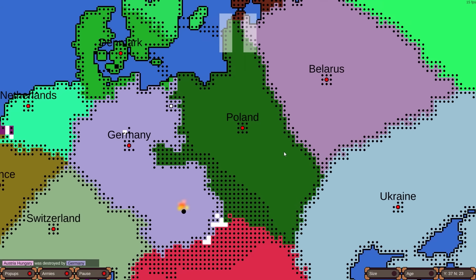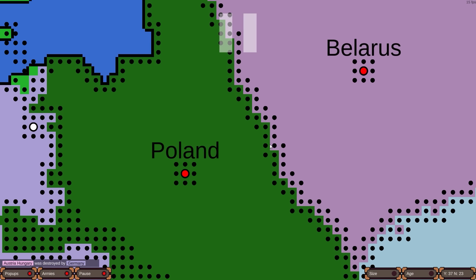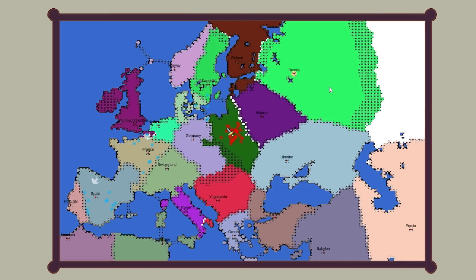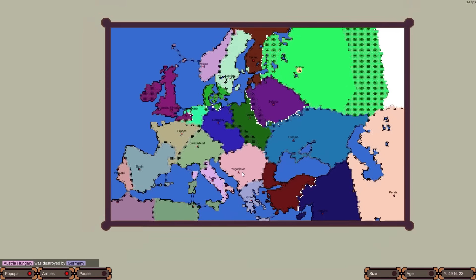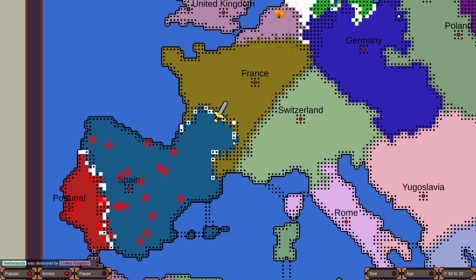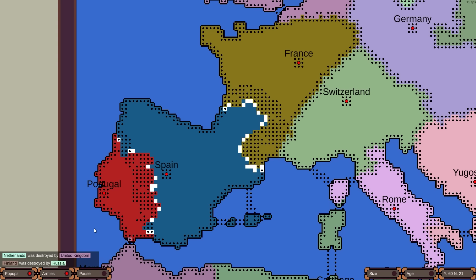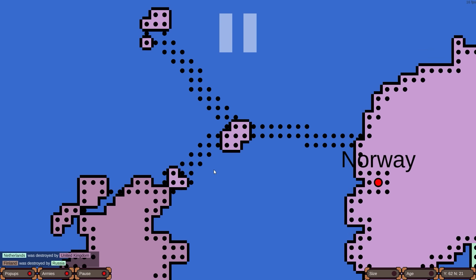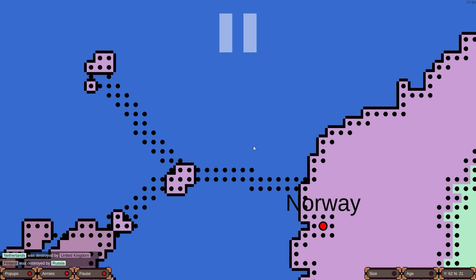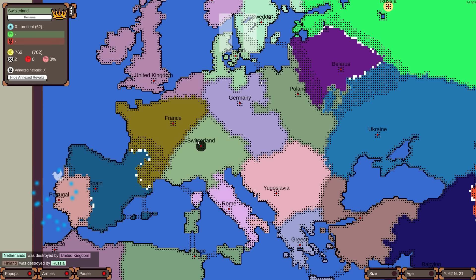Look how Poland has this front stacked with armies, yet they've got stuff really thin over here — you better hope Belarus doesn't declare on them. Russia and Ukraine are gonna be probably the biggest nations in the very beginning, although watch as Persia picks up a lot of the stuff east of the Caspian Sea. Rome is looking really weak. A big war also happening in the Iberian Peninsula — Spain's now fighting on two different fronts, both Portugal and France at the same time. Finland was destroyed by Russia already. And then the UK has destroyed the Dutch. That was really fast.